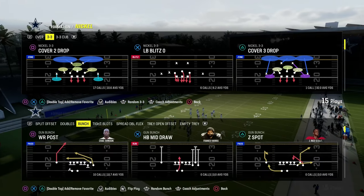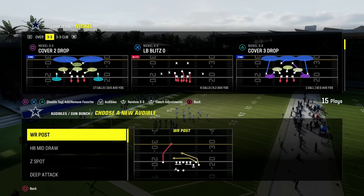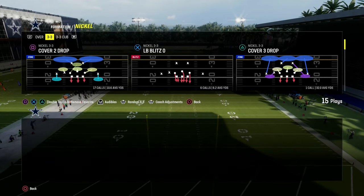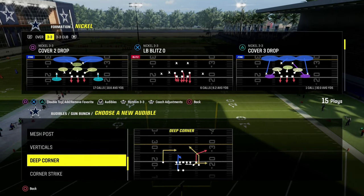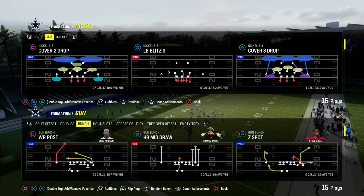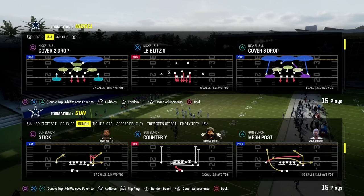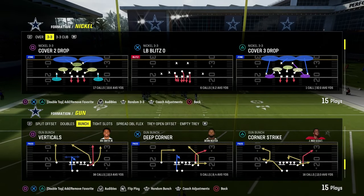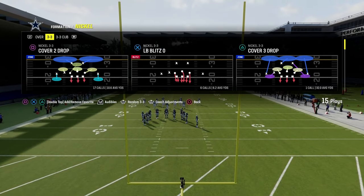We're going to be in the West Coast playbook. I'm going to be taking a look at the gun bunch formation — it's my favorite formation. West Coast bunch is really good this year for a lot of different reasons. If you guys want to get my entire gun bunch offensive e-book, the link is going to be down in the description below. Patreon is $10 and gets you access to all of our Madden offensive and defensive e-books. I love to play mesh posts, I love to play deep attacks. We're going to pick one of those here and get into reading pre-snap reads.